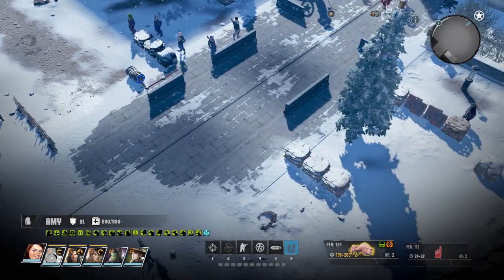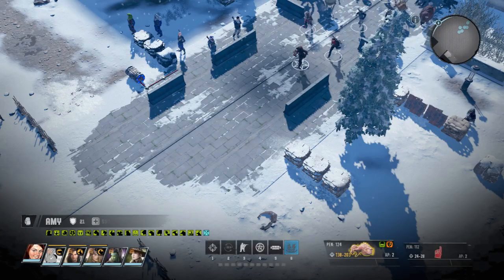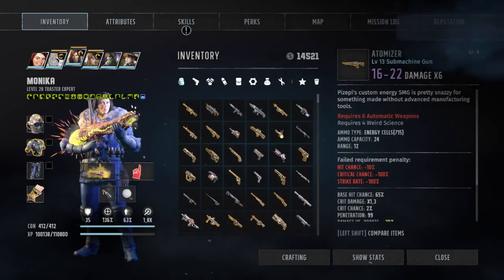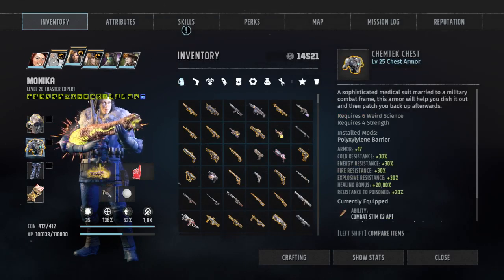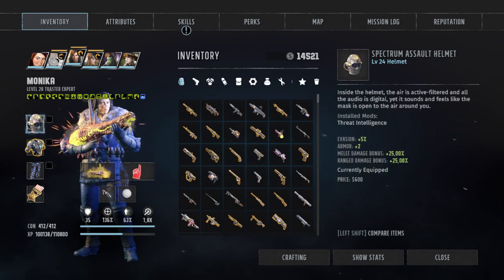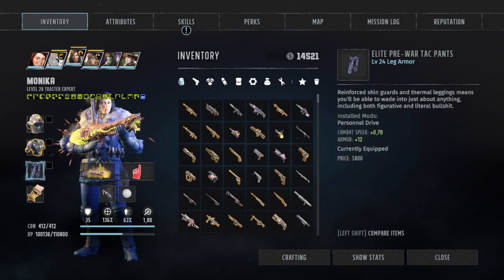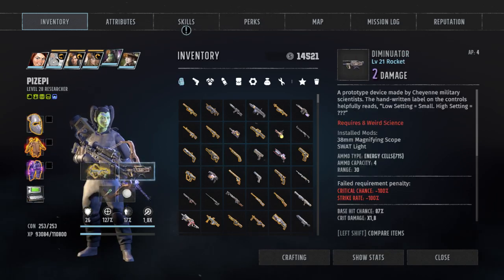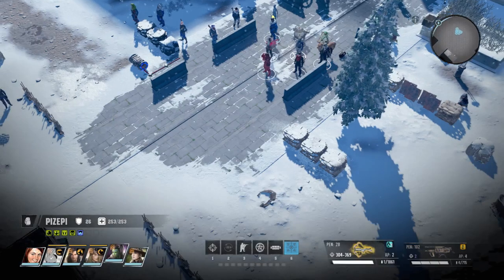It took me an eternity but I finally have a third squad member. I gave this character combat steam armor with upgrades and built for evasion plus combat speed, because that's the build. I also increased the range on this while it's top tier, and the goal is to increase the size of Amy and make her deal damage.